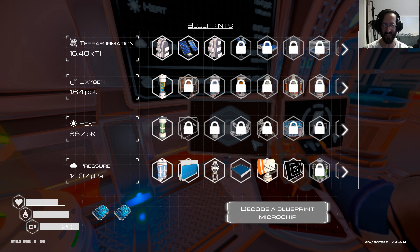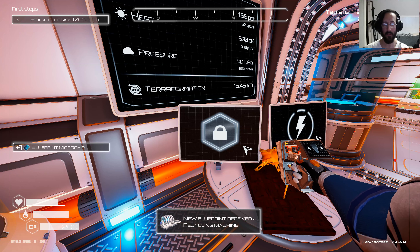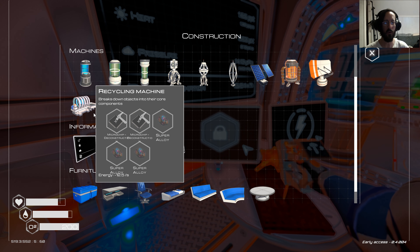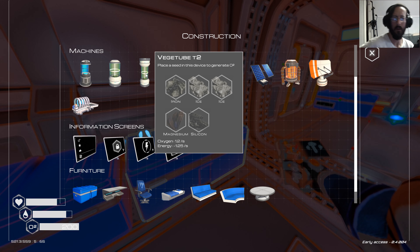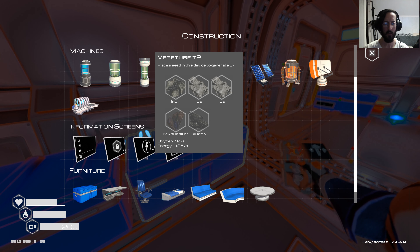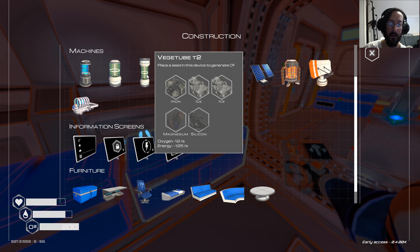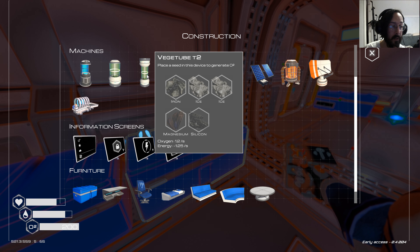Agility Boots T2 — I like that, we're getting those. Mining Speed T2 — we're definitely getting that. A recycling machine — breaks down objects into their core components, cool. And you need super alloy for it. This is what it takes to build VeggieTube T2 — it produces a lot more oxygen. Where it says 1.2 a second, the golden plant makes 600%, so it's probably going to produce 7.2 oxygen a second. Sounding pretty good, we're definitely going to get to that.